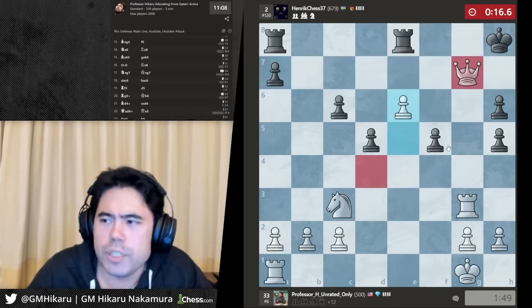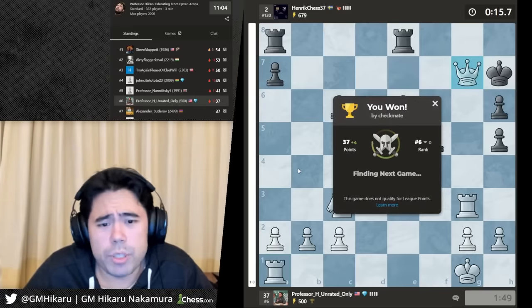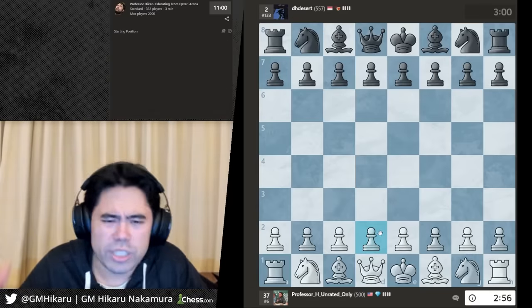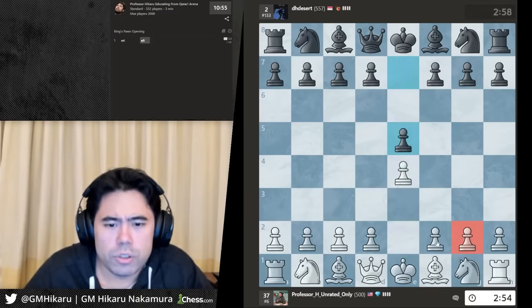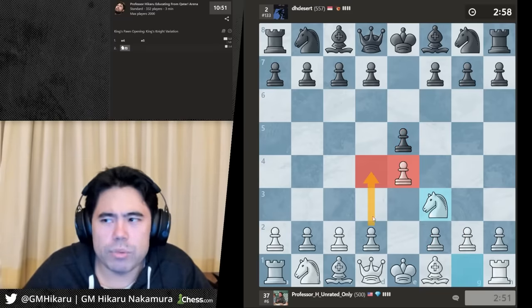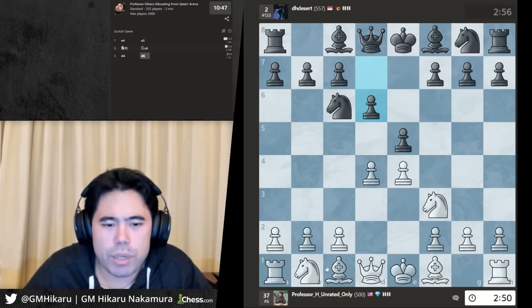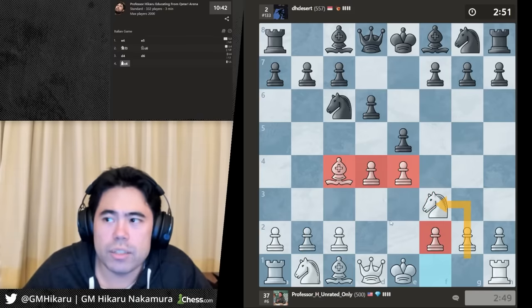Just a good checkmate — simple and to the point. Do I like Qatar? The skyline and skyscrapers are pretty beautiful. There are some nice malls nearby. Let's play e4 here. The Scotch is the opening I played growing up — it creates very easy play with the knights and bishops coming out really quickly. That's what beginners should aim for: play in the center and bring out the knights and bishops.